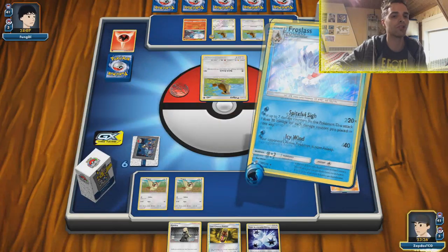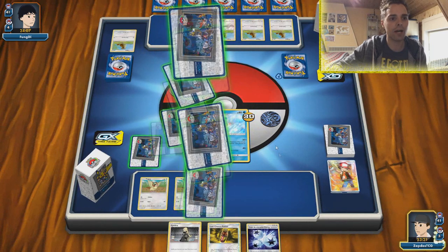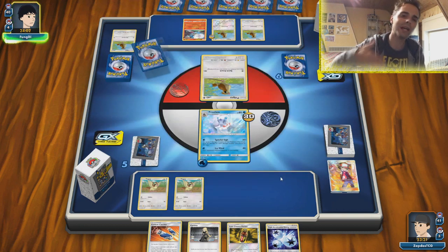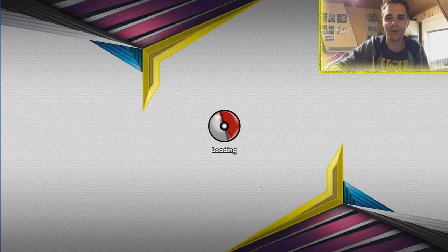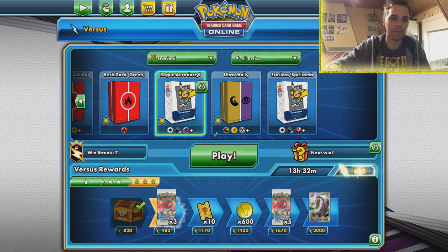We have Triple Accelerated Energy which we could attach. We're fine just destroying this Pidgey — we only need to put three damage counters on ourselves and it's over. We got a prize card and we're ahead in the prize race. They got Reset Stamped and bricked. Using a Reset Stamp early game to win — it happens. We're going to play another round because that did not showcase the full power of the Rogue Aerodactyl deck.